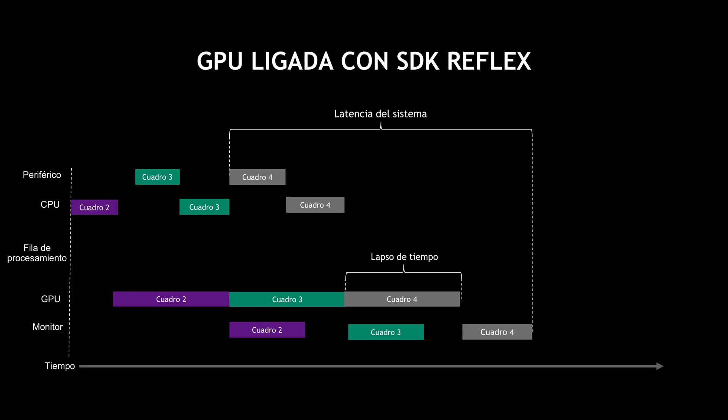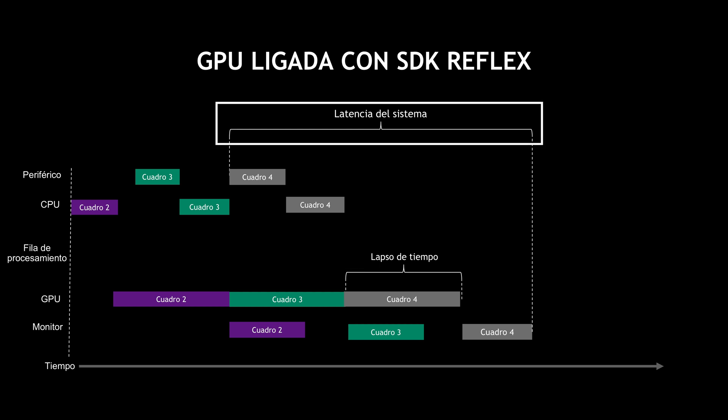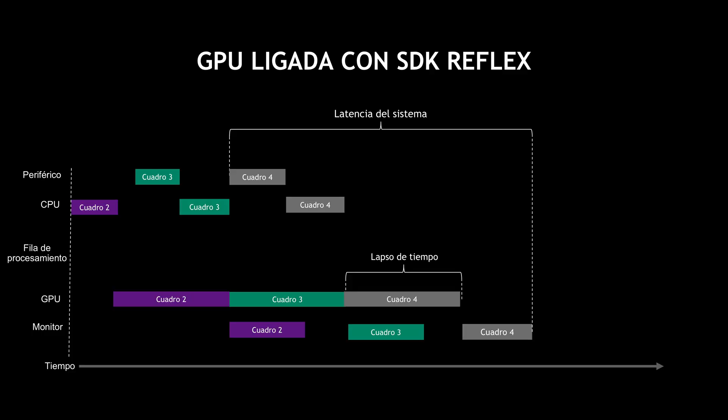NVIDIA's Reflex SDK allows developers to optimize the latency of their game pipeline in a couple of unique ways. The first is it allows them to eliminate that render queue entirely — on this diagram there are no frames queued up for the GPU — which reduces the end-to-end system latency. The second thing is it allows the CPU work to be aligned just in time with the rendering, so that the rendering gets the most up-to-date information possible from the game engine before it renders.